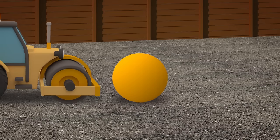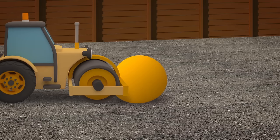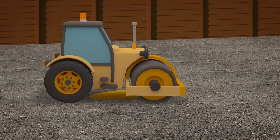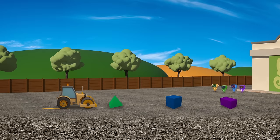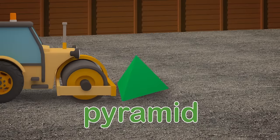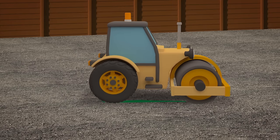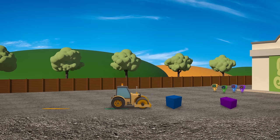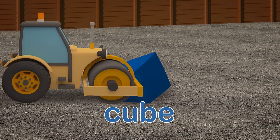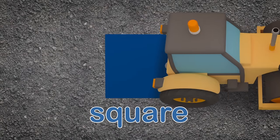The first shape to squash is over here — a big round ball we call a sphere. Rick rolls it flat and then we find a circle has been left behind. A big tall pointy pyramid is the second shape that Rick has hit. Rick rolls it flat and now we've found a triangle left on the ground. This one has six faces all the same — a cube is its name. Rick rolls it flat and now down there we have a perfect flattened square.